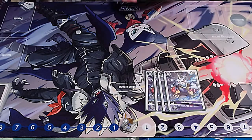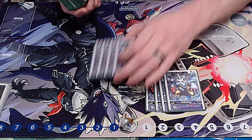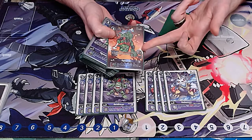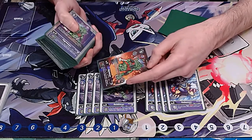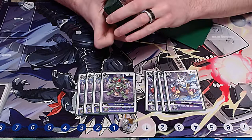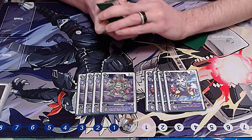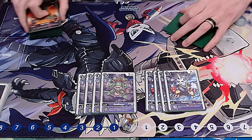We got four copies of the Gabumon that lets you draw a card and discard a card when you attack — amazing to fuel all of your plays. We got four copies of Goblimon that when you discard a card in your hand, you get plus 2000. This is an amazing card in conjunction with the new Ogremon in the EX collection, because Ogremon lets you discard a card to give it security attack plus one whenever you attack. So if you get this in your source, you're swinging for 7000 with security attack plus one. Goblimon got a lot better with the addition of the EX collection.